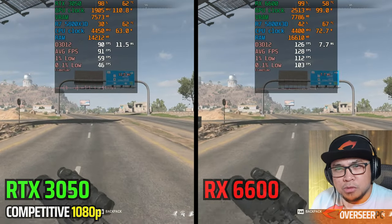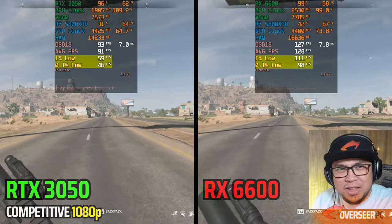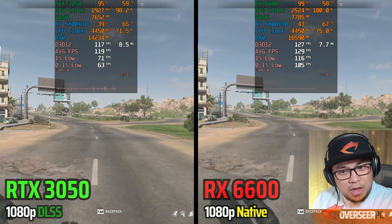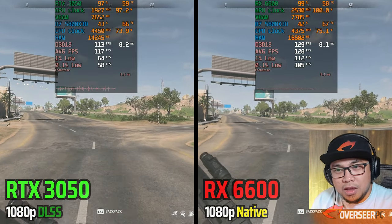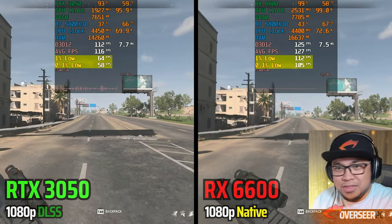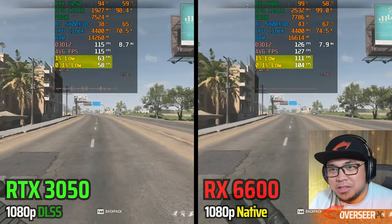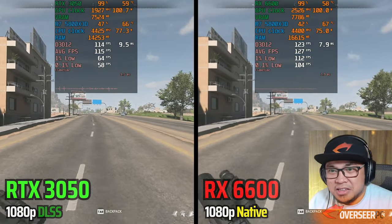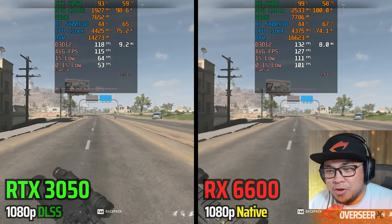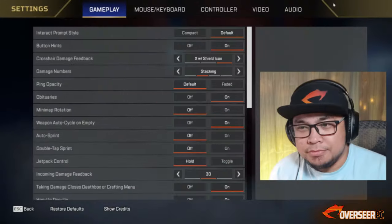Much smoother with the RX 6600 — I can hit those shots all day. The RTX 3050 shows 46 and 50 one-percent lows — really bad. Even with DLSS enabled on the RTX 3050 it's still pretty bad: one-percent lows around 64, average 112. The GPU power is roughly the same but this is a big win for the RX 6600. Let's move on to Apex Legends.